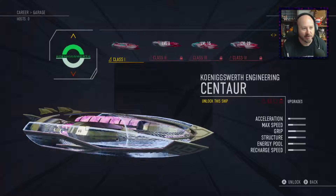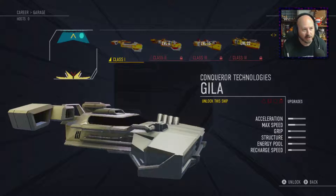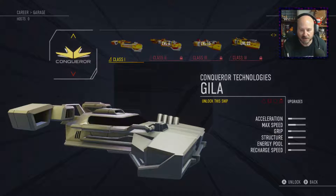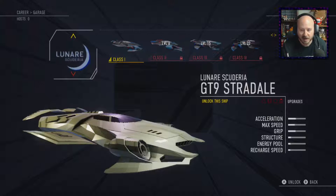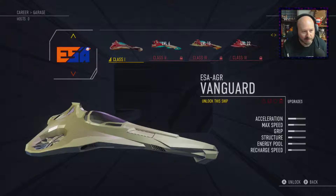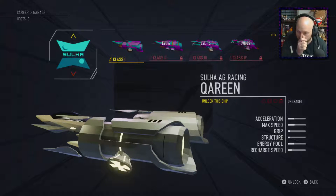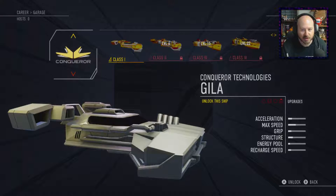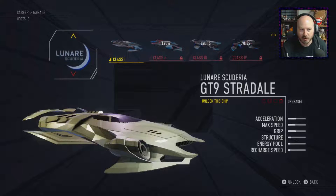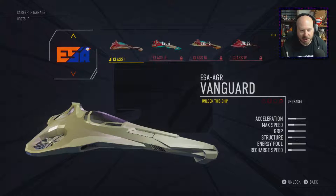You've got to pick a class one ship, but you can pick any of these ships here. There's a big difference between all the different attributes: acceleration, max speed, grip, and a whole bunch of stuff. I'm usually a guy who likes to start somewhere in the middle. Acceleration and max speed is always a good thing. I don't know the difference between all of this stuff, but I do want pretty good acceleration. Let's go with the default.